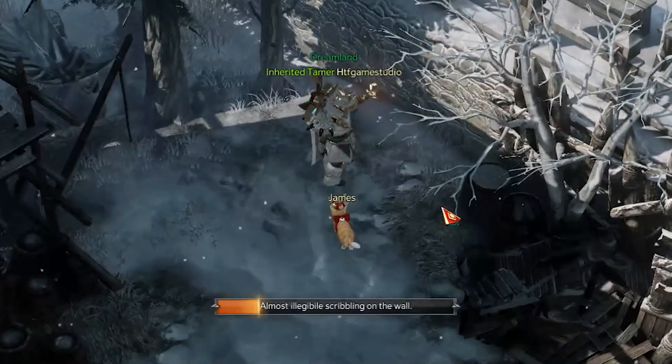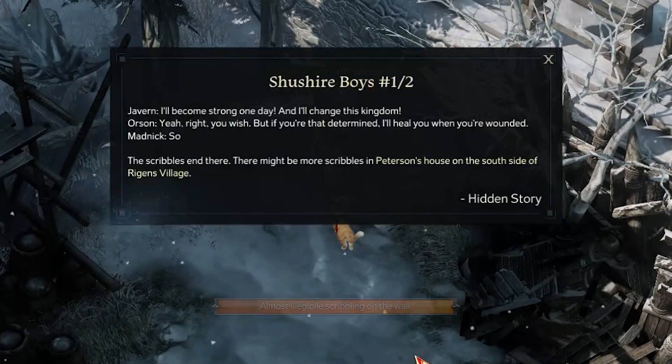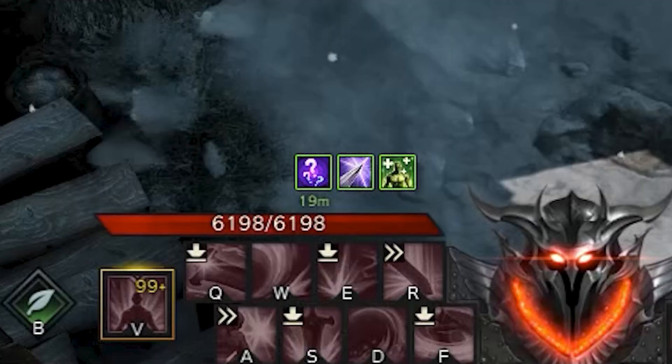This action will allow you to collect the first page of the hidden story you came for. Also, you will receive a buff that will last for 19 minutes, and that is the time to find the second page.